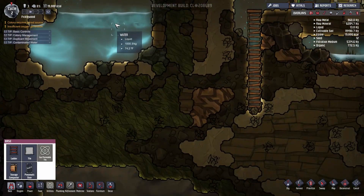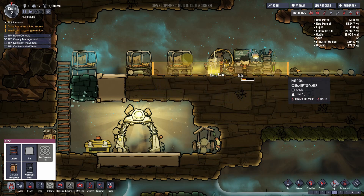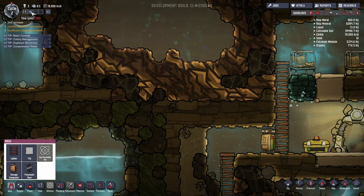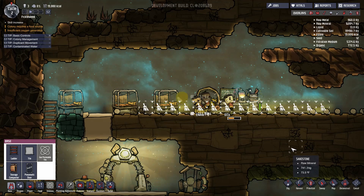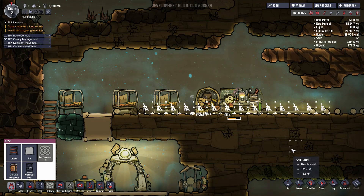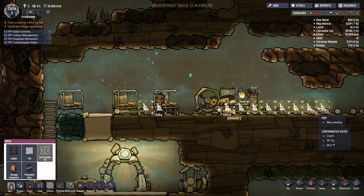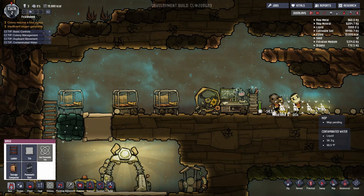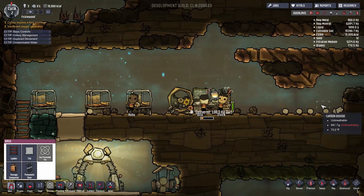Yeah, we gotta get this contaminated water somewhere that it's not going to hurt us. Well, that was unfortunate. Let's tell them to mop up liquid messes here. I don't know where they're going to put that contaminated water — I don't think I have anything that can deal with contaminated water at the moment. There is stuff down the line to deal with contaminated water. But yeah, we gotta definitely mop all this up because we can't be having them stepping in that. I'm gonna shake that one off.